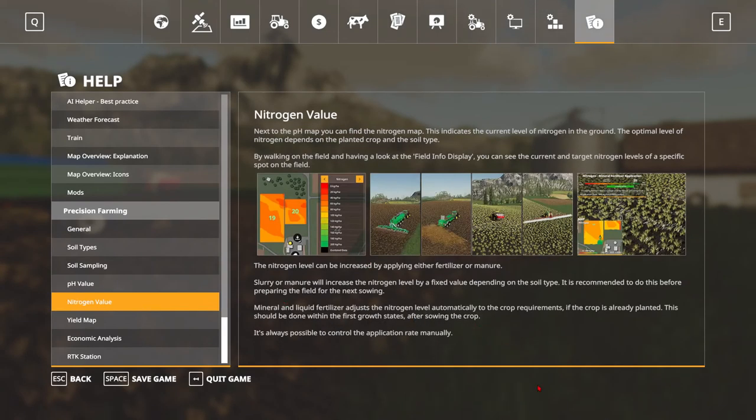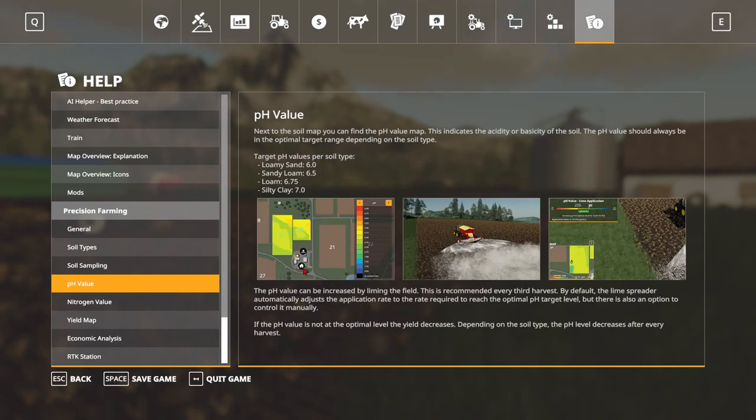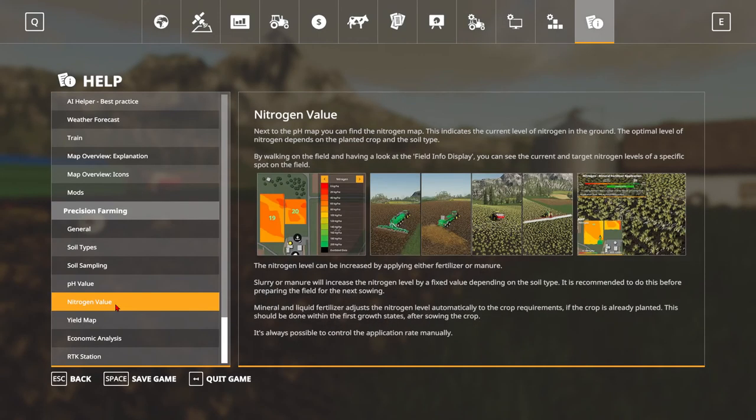We also have the nitrogen level, which is basically your fertilization. So the pH replaces your lime — you're going to have to make sure you know the pH. And the nitrogen is the fertilizer. The nitrogen map indicates the current level of nitrogen in the ground. The optimal level depends on the planted crop and the soil type. After you spread some slurry, manure, or fertilizer, you can make it nice and green.